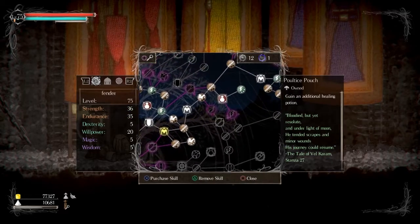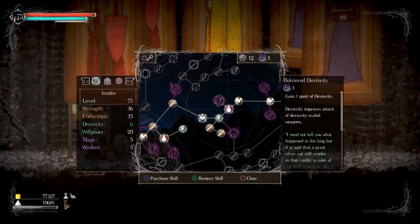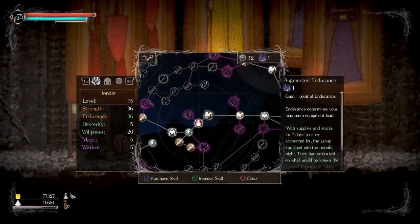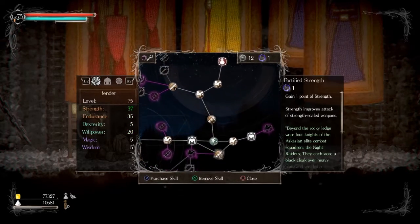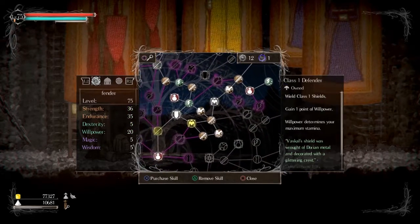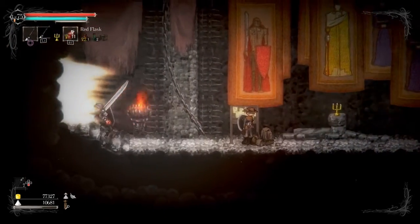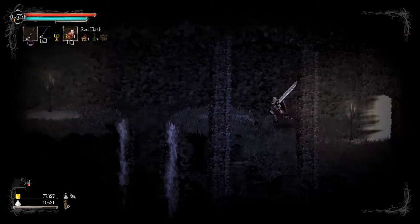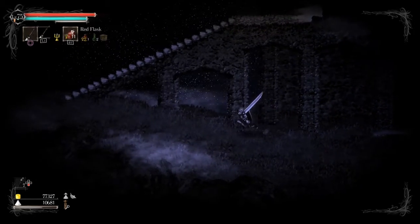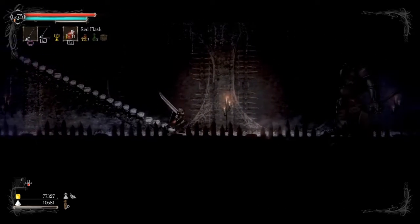Willpower would be better - I think my strength has hit a soft cap of some sort. Willpower, willpower - I can't remember what it looks like. Okay, it's a lightning bolt. And then we need to go this way, make our way back to the boss room.